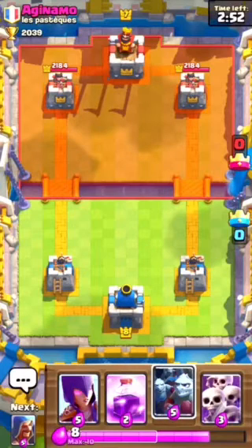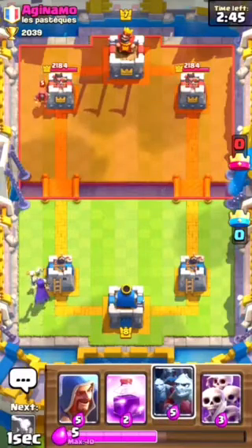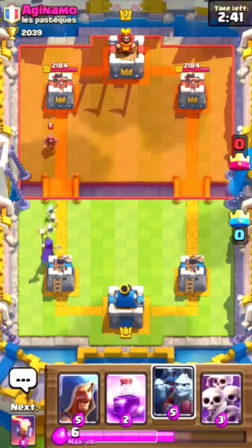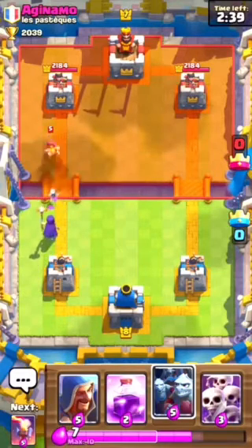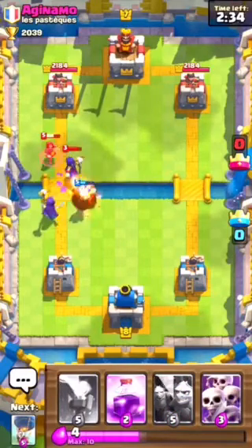We've got our Minions. He's going to place that over there. We're going to place a Witch over there just to kind of stop that. We have basically all Defense right now. I'm going to wait for my Balloon to come, and then we'll be able to place more stuff. Let's place that right there - my Balloon's coming up next.